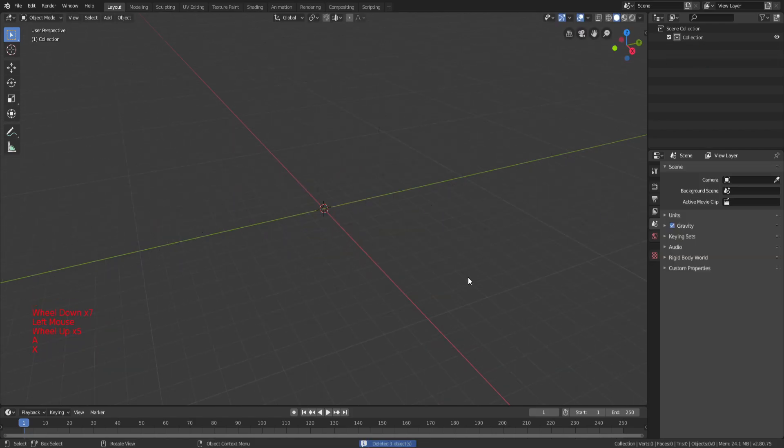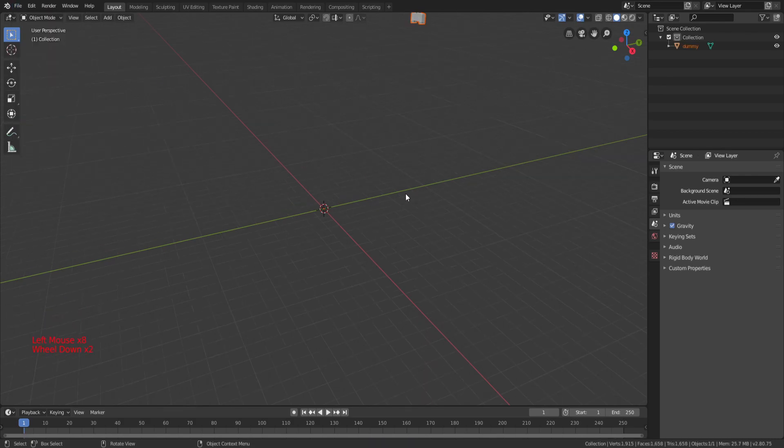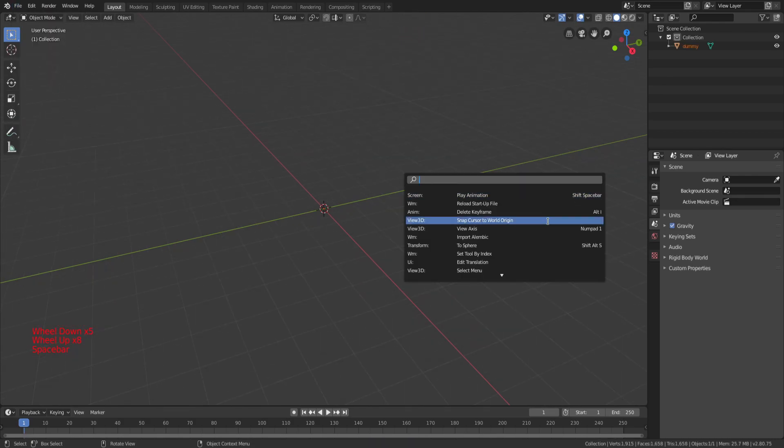Alright, so Control+A to delete everything, go to File, Import. The first thing you want to do — then hit Tab, or hit Spacebar.